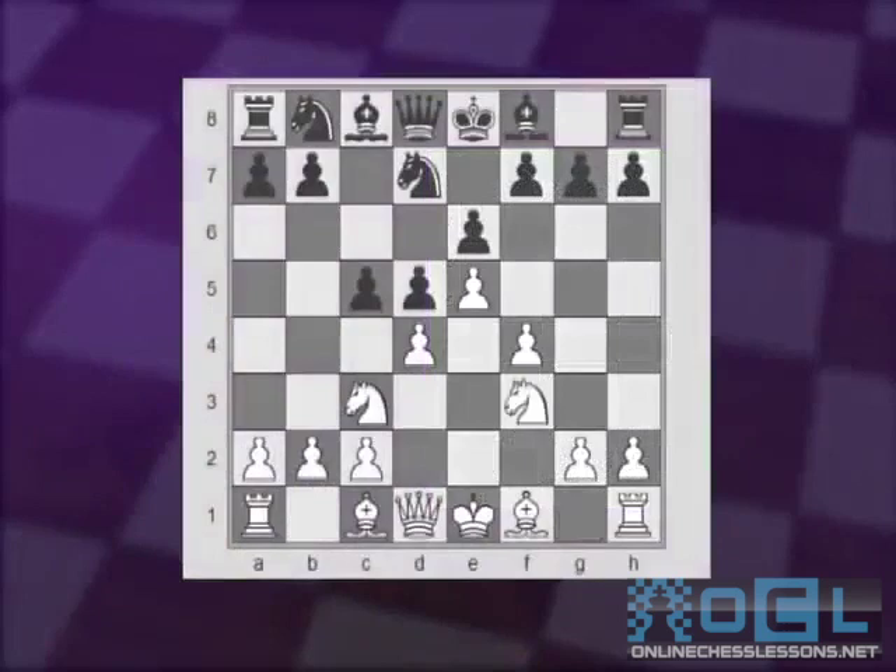White now continues with Nf3, Nc6, and Be3. This is the first critical moment where Black has several choices that are almost equally popular. Let's start first with the old main variation: Qb6.